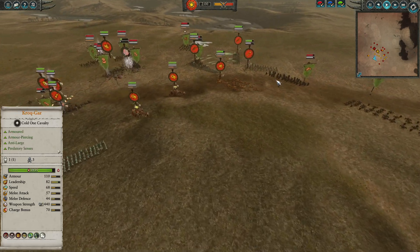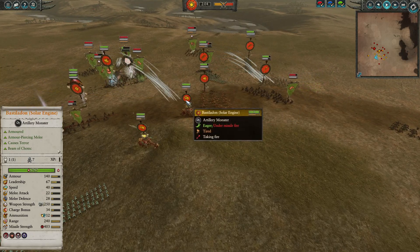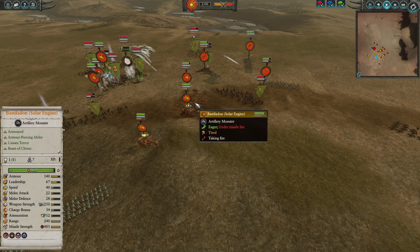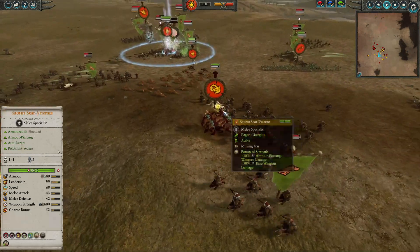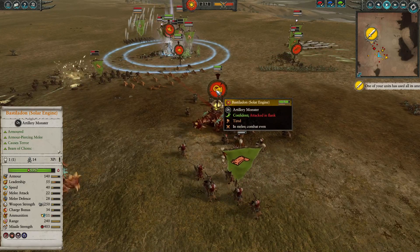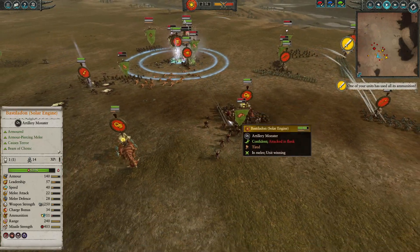In the back, we are going to get the Cavalry in. Orc Boars do have some very good armor-piercing stats. They can really wreck apart the Salamander Hunting Packs and put some big pressure here on the Bastilodon Solar Engines. That looks to be the case — that's what we are going to see here, with chunks of damage coming off the Bastilodon. They've got a great surround, but he can certainly push off with Terror as well.